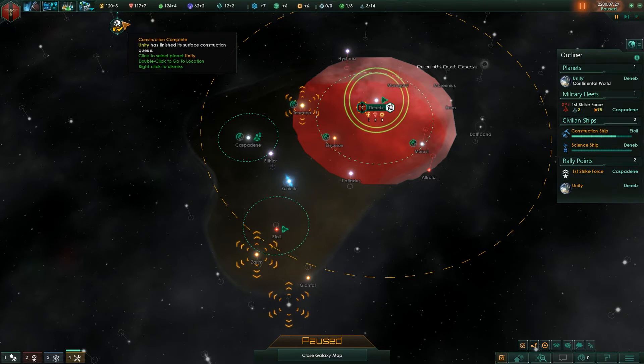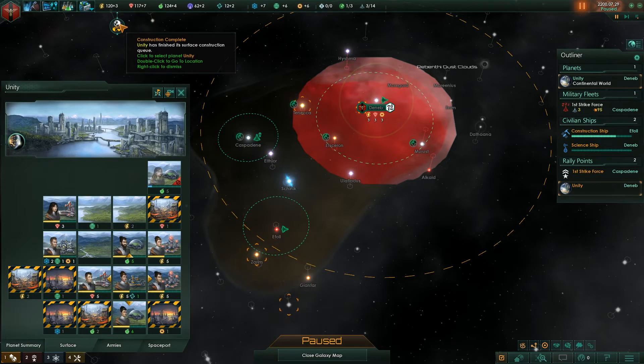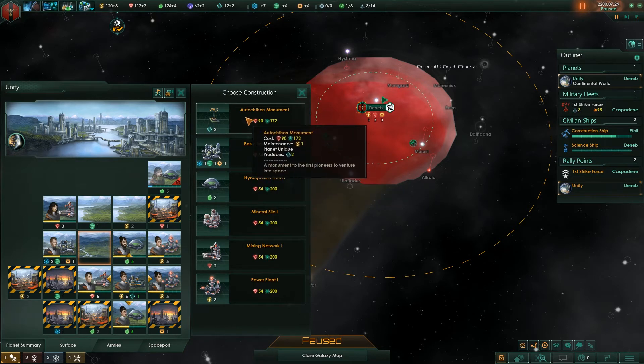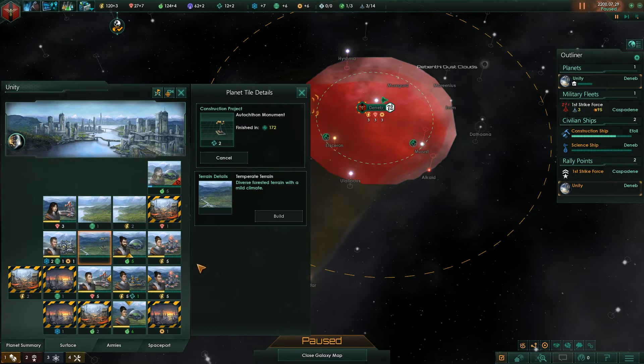We've finished this construction queue — we see an alert up here which lets us know we can click on that to bring up that planet's surface directly to see what else we can build. I think I want to build something else — we're going to build the Autokathon Monument, which gives us two unity. It's going to be pretty important to get early in the game.